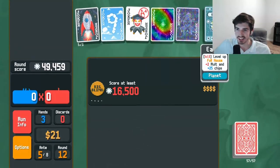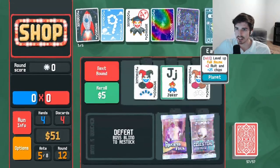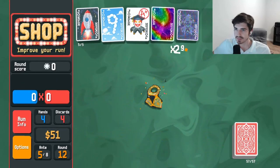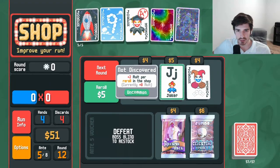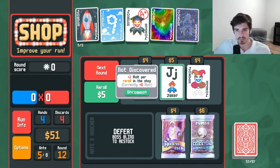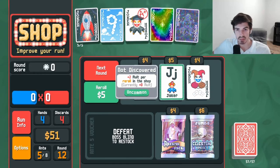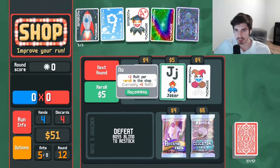We got another earth — love it. Give me as many full houses as you wish, I will take them. Keep them coming. Plus two more rerolls in the shop — that seems pretty good. If you have a ton of money like we have, rerolls come by pretty easy.